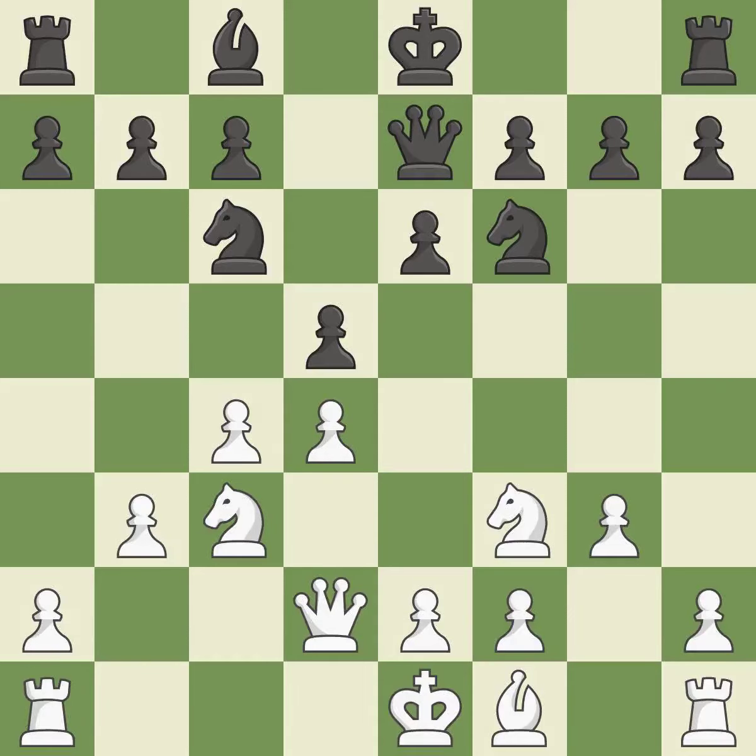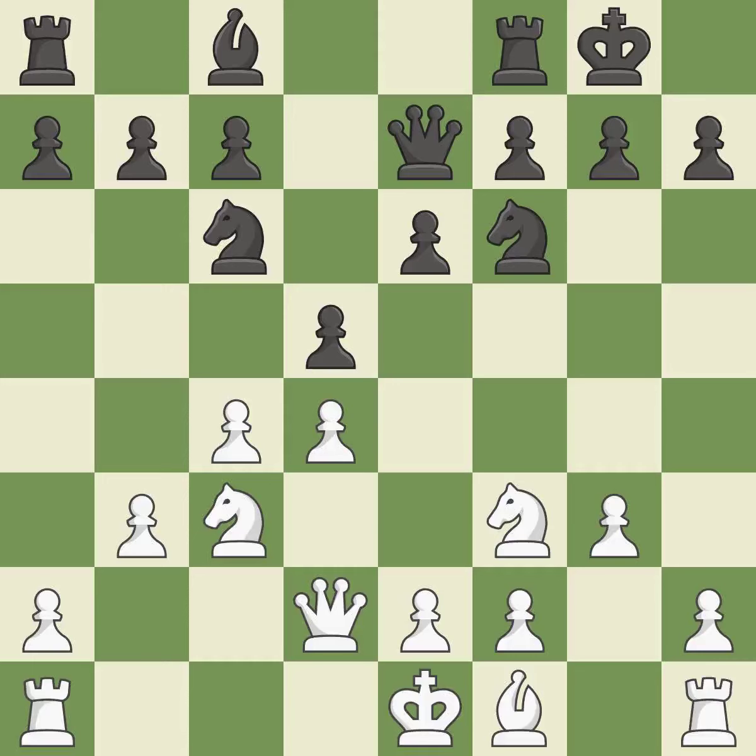This is not the best — it is an inaccuracy. Castling gets the king to a safer square, out of the center of the board, while also developing a rook. Castling kingside tends to be safer because the king is further from the center.